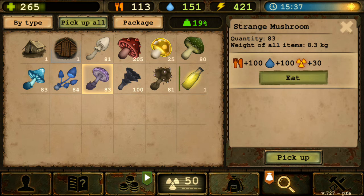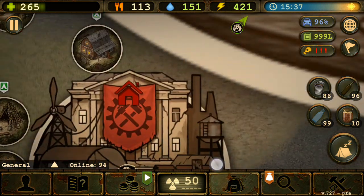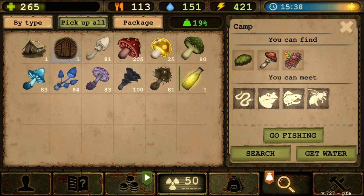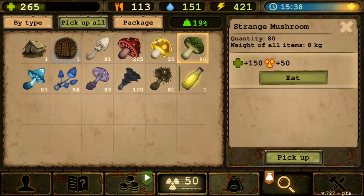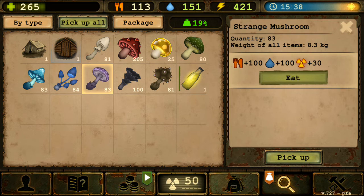The seventh is the purple strange mushroom - far more useful than the blue one because it increases both food and water. It also gives radiation, but that's not a problem since NPCs like the Chelyabinsk nurse can remove your radiation points. You can eat a lot of these and just get your radiation cleared at the nurse.